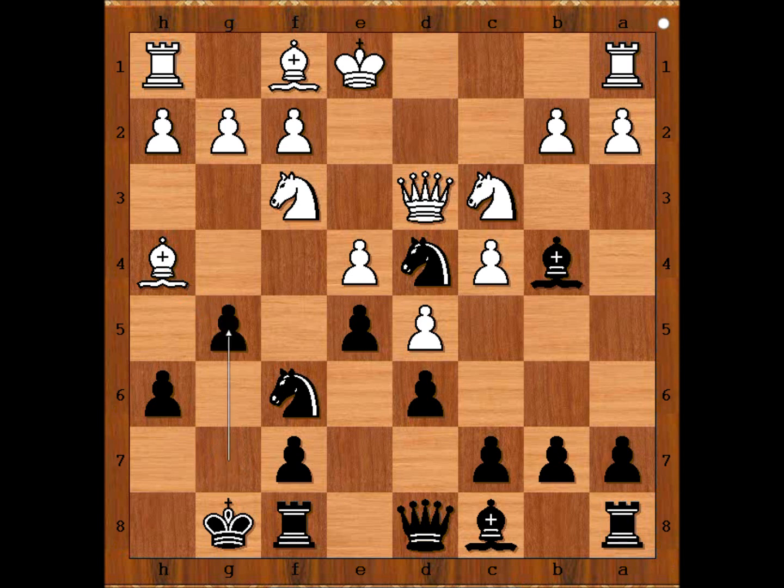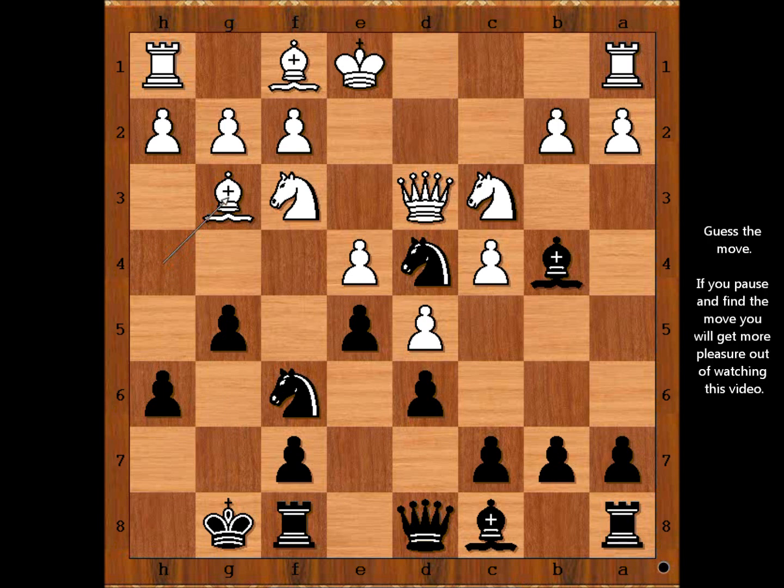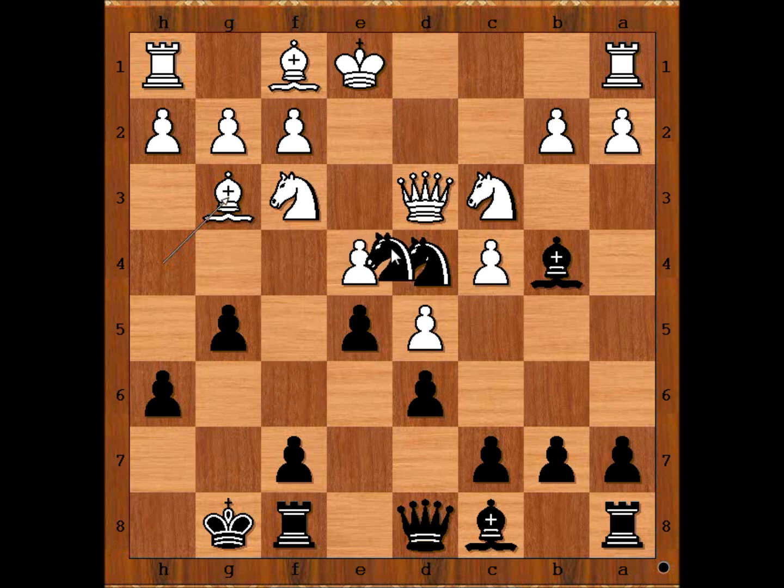Because he had a good follow-up — he had something in mind. Bishop to g3, and we have reached the critical position of the game. Black to move. What would you do? Please pause the video and find the best move for black. Perrine played knight takes on e4, surprising white.